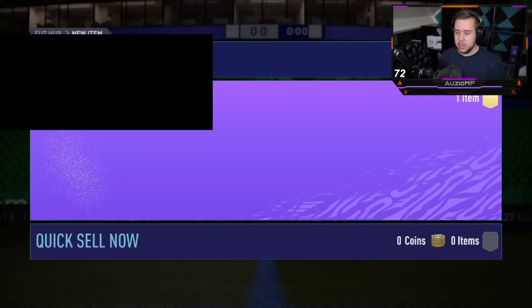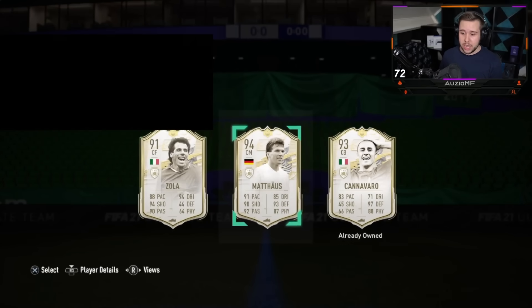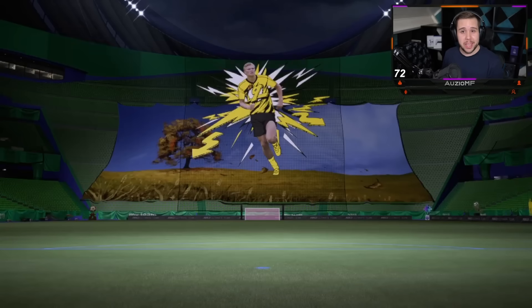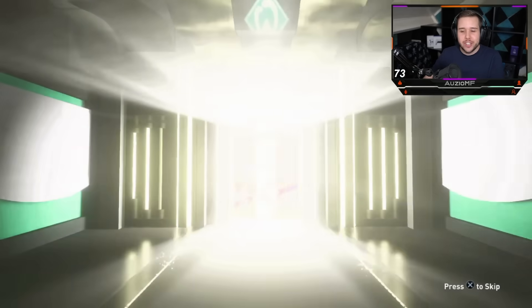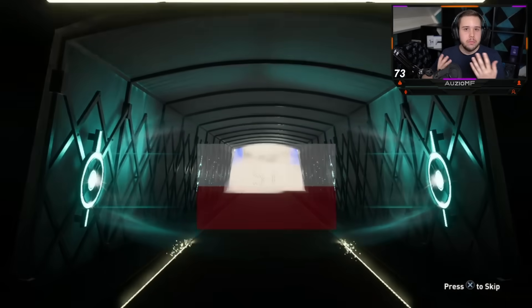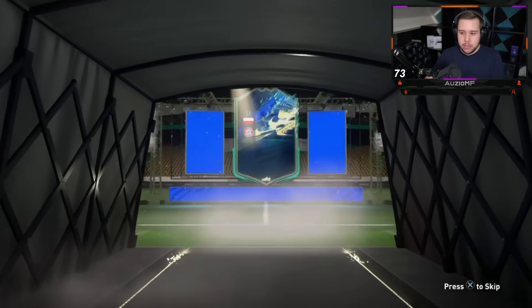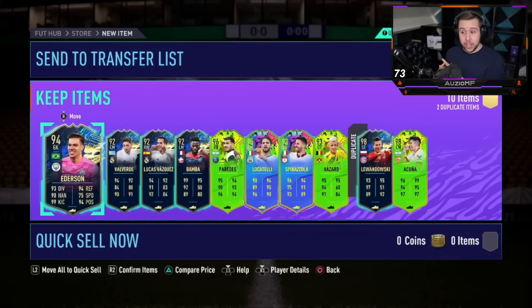Should I say FUT Champ cards? Any chance of an SBC? I doubt they're going to do anything with FUT Champ cards. We saw Mateus — I think it was twice yesterday on my account. The fact that he's popped up again is kind of surprising, but we'll take it. We're getting Lewandowski — 98 Lewandowski once again. In the pack we're going to see a Paredes and an Acuna. That right there is what we call a W.